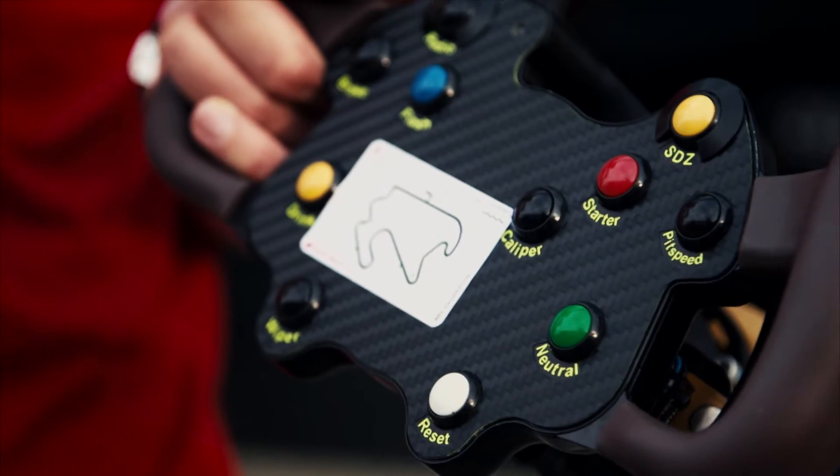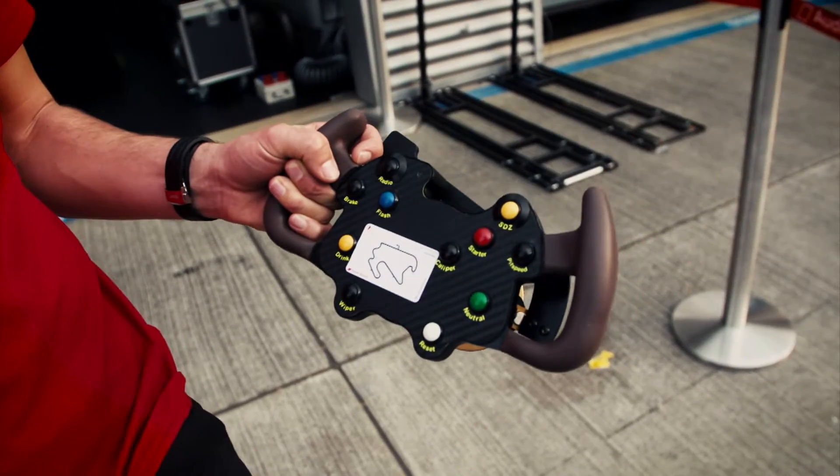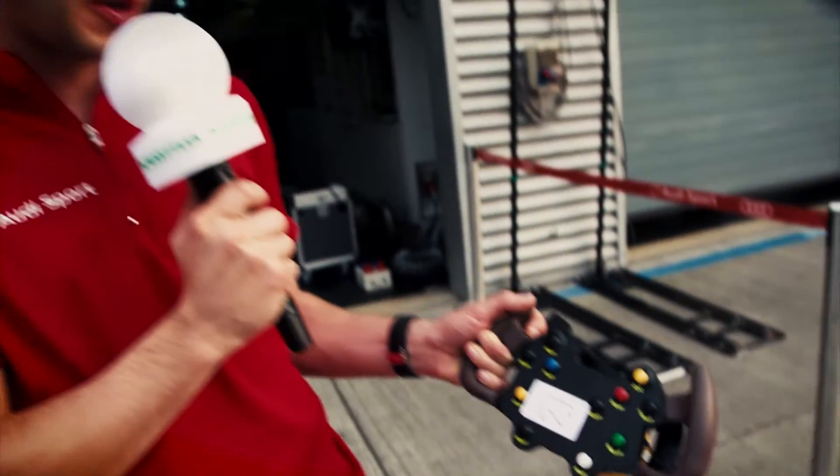Hey Timo, when I see your cockpit it looks more like a PlayStation! Our steering wheel is a lot more simple. We have the radio button to communicate with the team, similar to your car, and we have the brake bias here, which is really important — it's for the start of the race where we can basically lock the rear brake and launch the car with the foot pedal, the normal clutch.